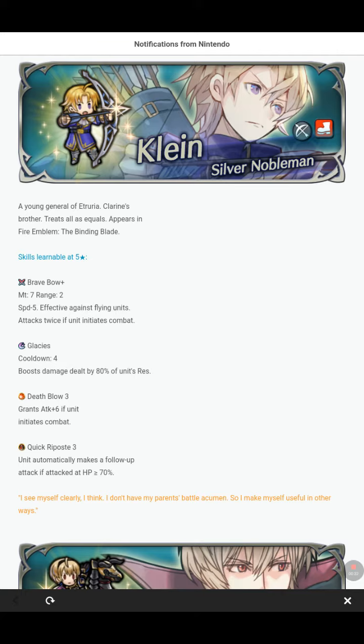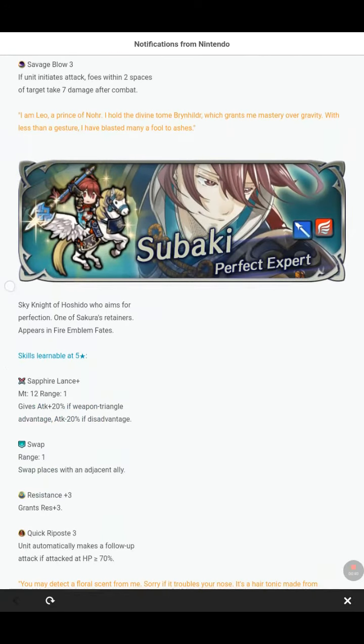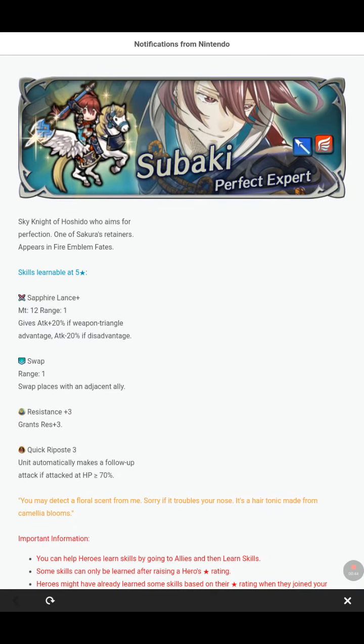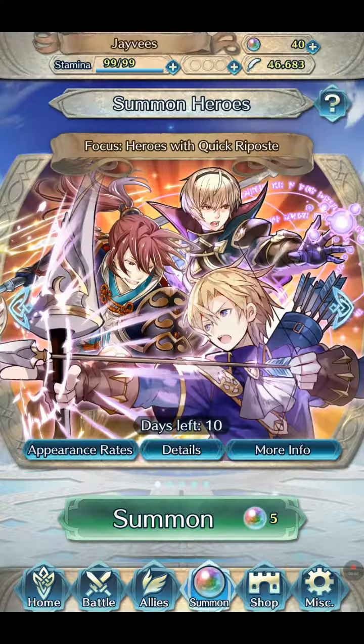These three featured units have Quick Riposte in their summon skills: Klein, a young Karin's brother; Leo, the Nohrian prince; and Tsubaki, a sky knight of Hoshido. These three have Quick Riposte 3 in their five-stars, and it's one of the best drops in the game alongside the Advantage skill.